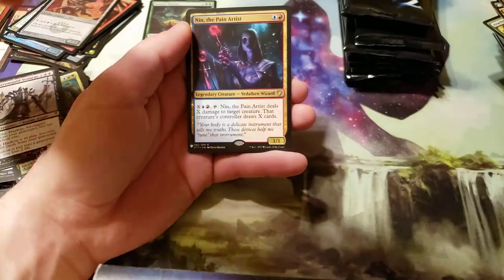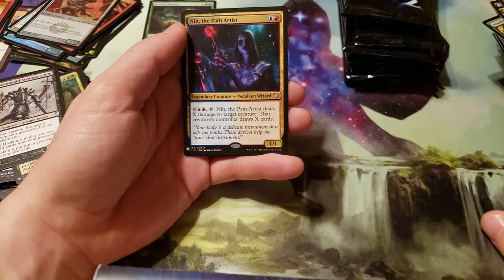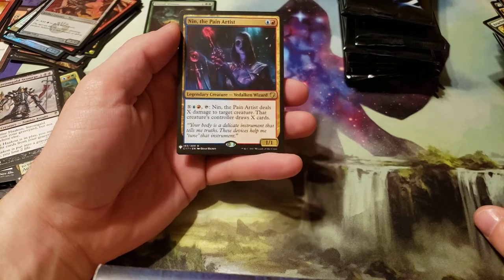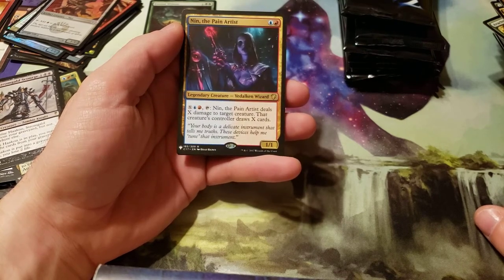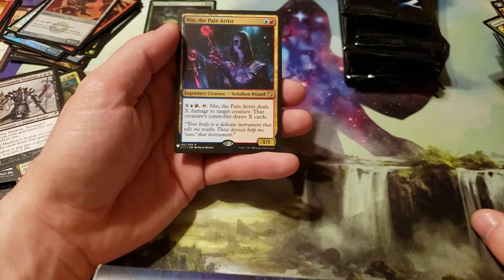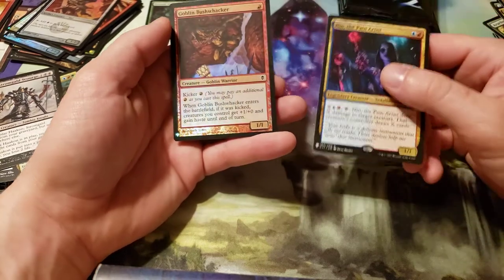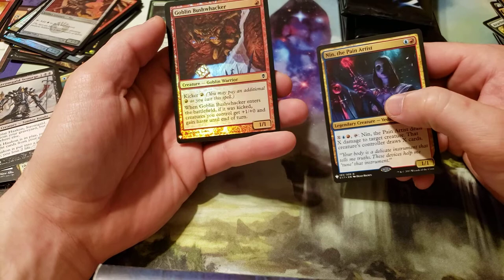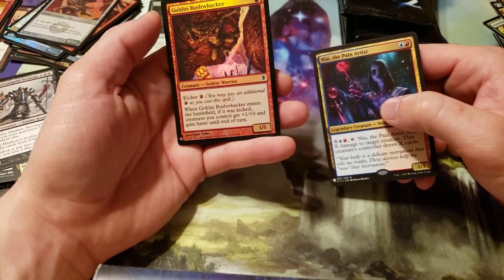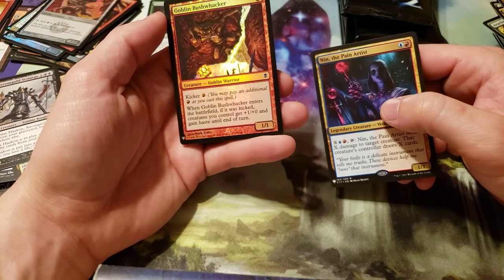That's one commander there for you. Nen the Pain Artist. Costs a blue and a red. Pay X and a blue and red, tap — Nen the Pain Artist deals X damage to target creature. That creature's controller draws X cards. And we got Goblin Bushwhacker from Zendikar, I think.